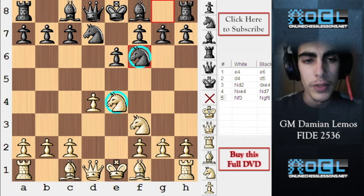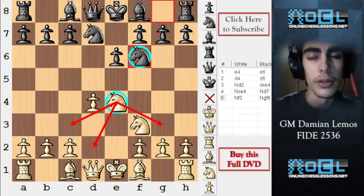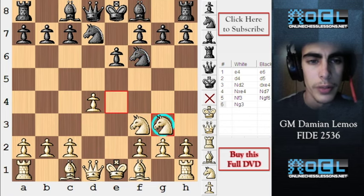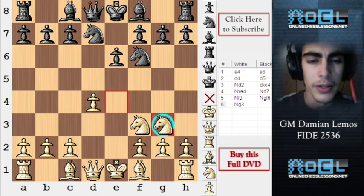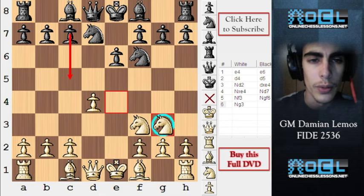However, in this position, if we move the knight back, first of all we are losing the initiative and black is developing for free. Second, we are moving the same piece twice in the opening, which is not recommended. Black can just play c5, punishing our center and developing — he has good chances of equalizing.